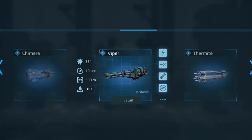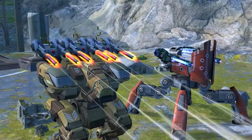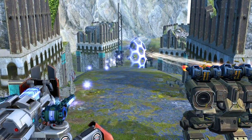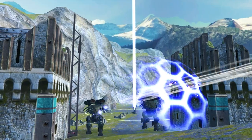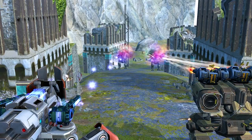Viper is a heavy energy autocannon. Its range and spread make it most effective at close distances. Viper is a king when it comes to dealing sustained damage. Like any other autocannon, it speeds up if you shoot without stopping. It also applies damage over time from corrosion, and it passes through energy shields, which is a nice bonus.